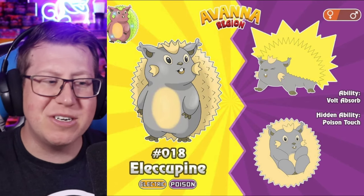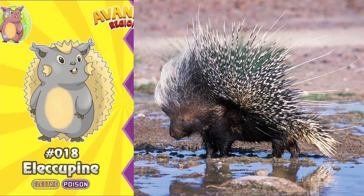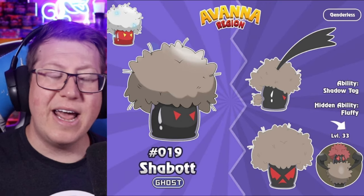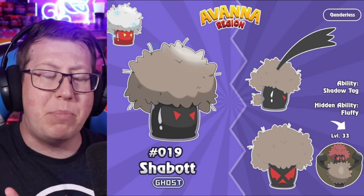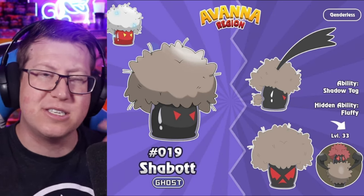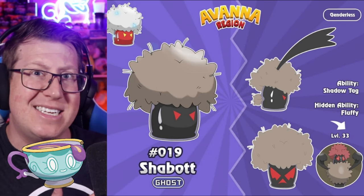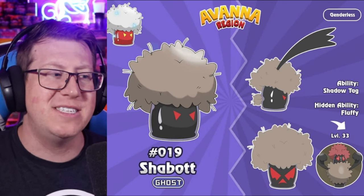Next is Elecupine, an electric and poison type based on a porcupine — the spikes are very yellow, giving it its electric typing. Next, Shabbat is a pure ghost type. It looks very fuzzy, but it's actually a bottle that has been possessed — the ghost has gone within the bottle to possess it, kind of like Sinistea with the teacup. This is the same kind of deal.